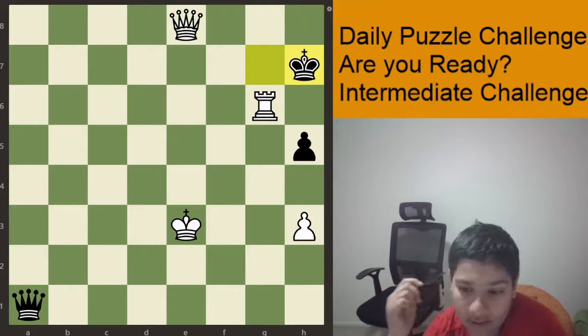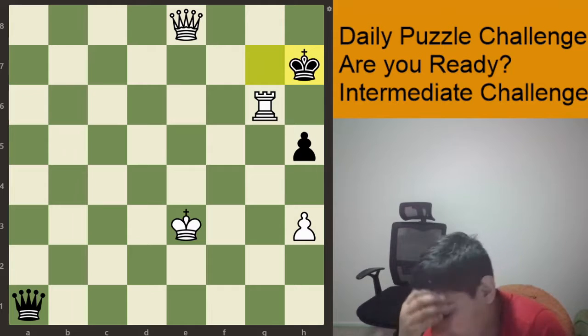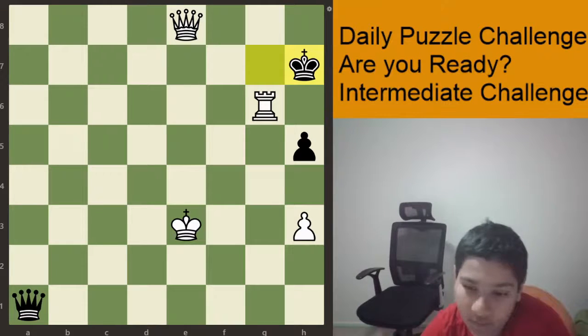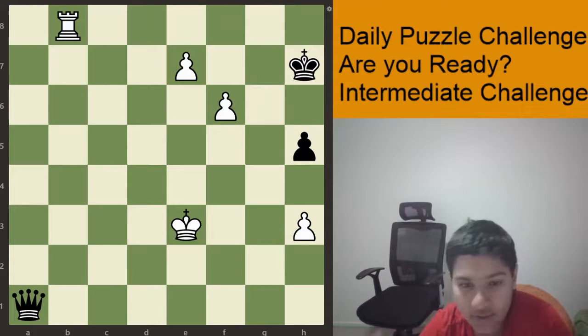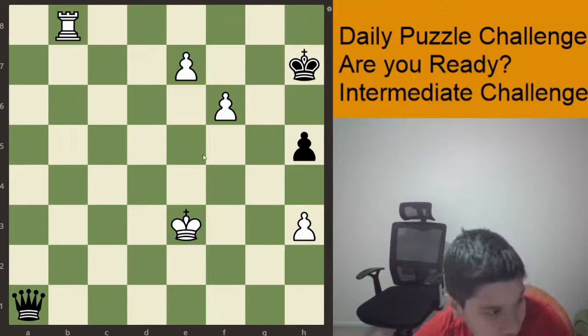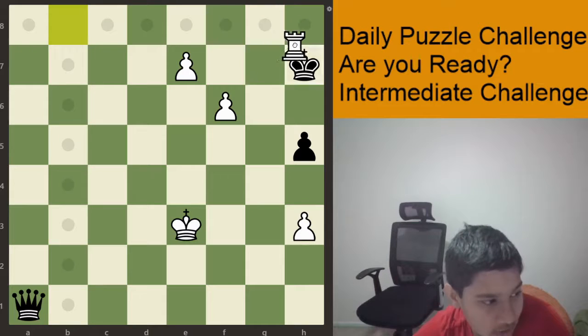But this one is the only win — and the fastest. So let's go back to the line: Rook to H8, King G6, E8 queen.